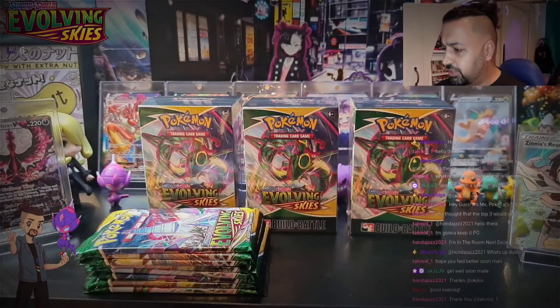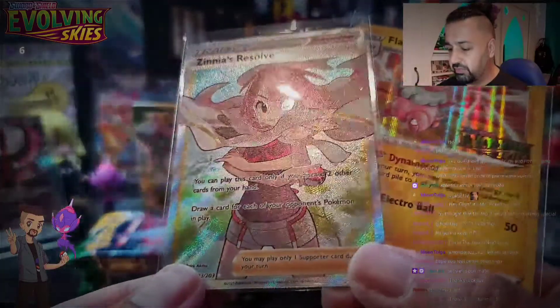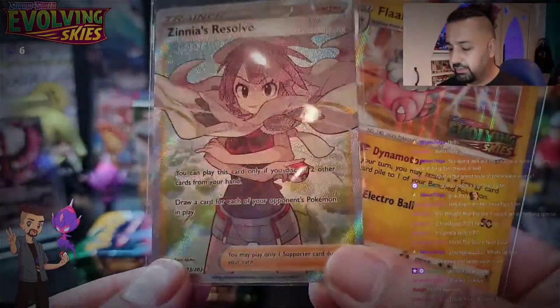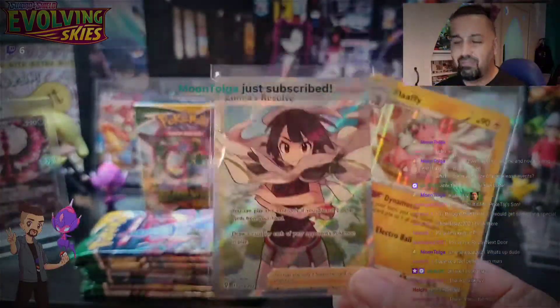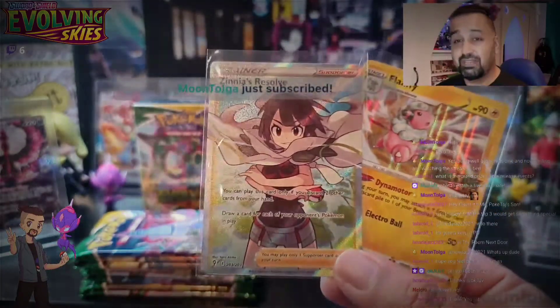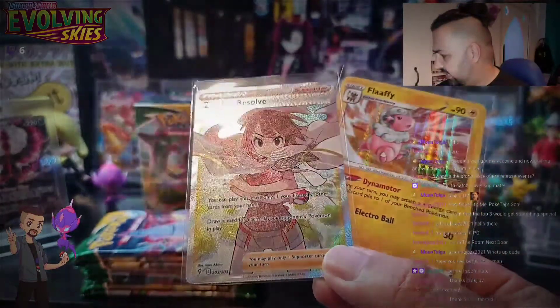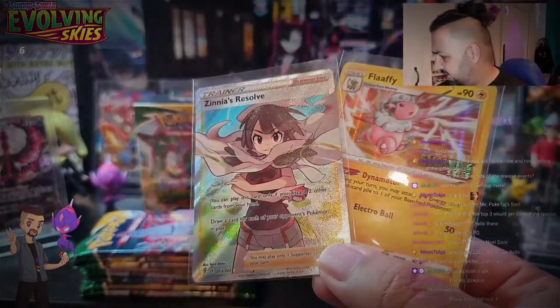Let me show you what I pulled at pre-release. As you guys on Twitter would have seen, I pulled Zinnia — my chase card. I'm very happy it's out of the way. We've got it! Moontolga, thank you for the sub.